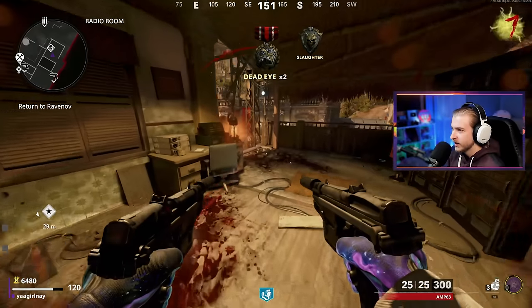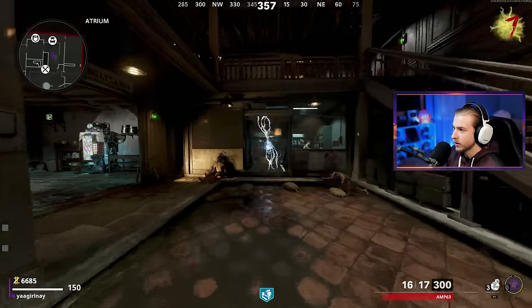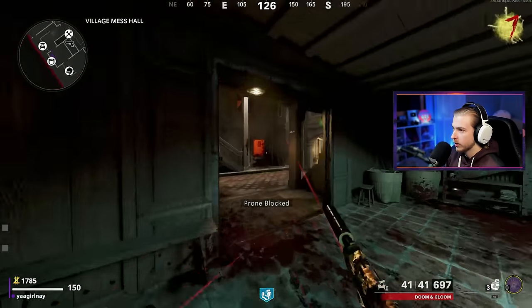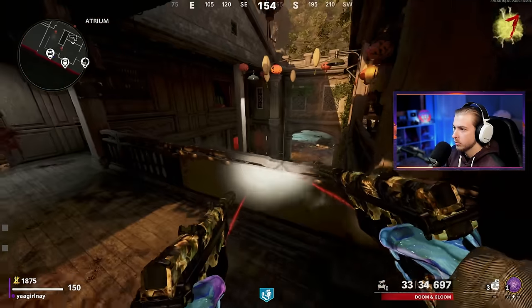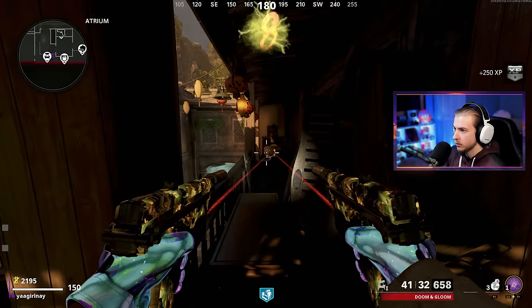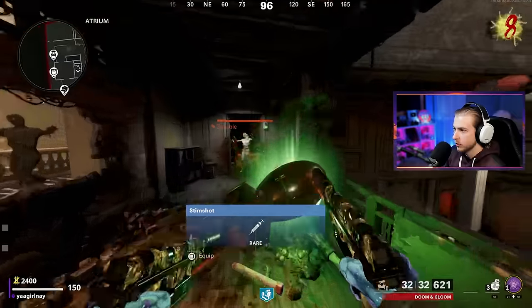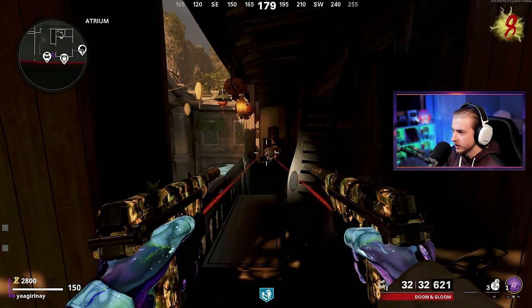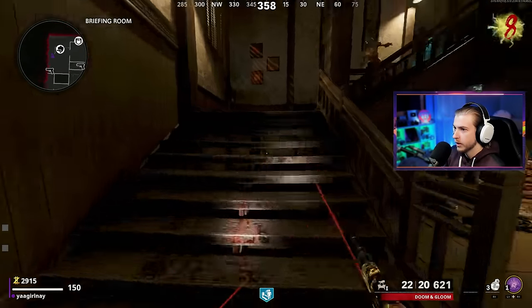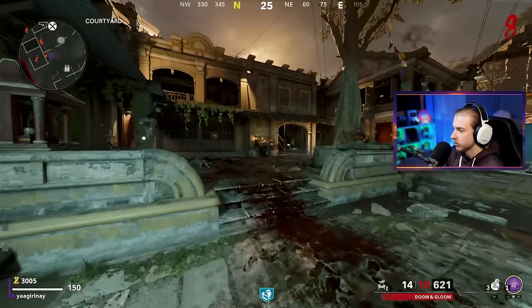I sneak in the Pack-a-Punch machine — raven off, there we go. I can't afford anything else, but I'm going to grab the loose change. Let's see if I can sneak the bunny easter egg in without getting killed. This is impossible with the Rampage Inducer on. I hit the nuke — let's try. We're going to die if we stay here, so we need to turn the Rampage Inducer off if we want to do the bunny easter egg. There it is — we'll turn it back on once we're back from bunny land.